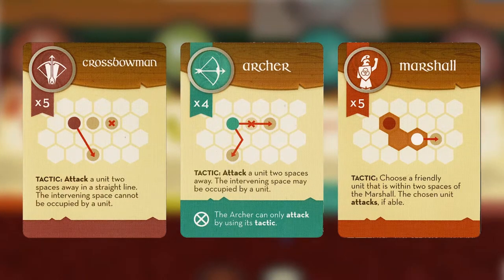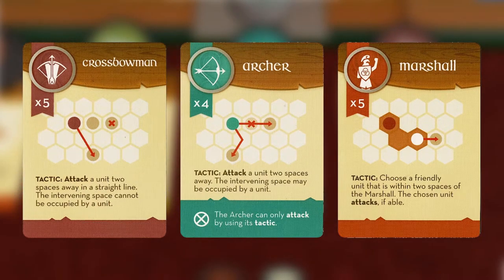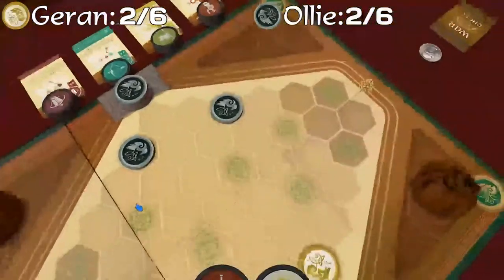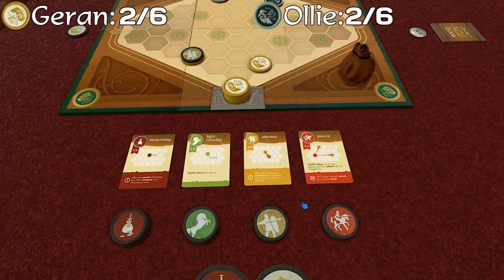The archer cannot attack normally. So I'm wondering — does that mean the marshal cannot do anything for the archer? It says the archer can only attack by using its tactic, which means using the tactic is an attack. So the marshal can help the crossbowman, and the marshal can help both. Okay, cool — that's my interpretation at least.